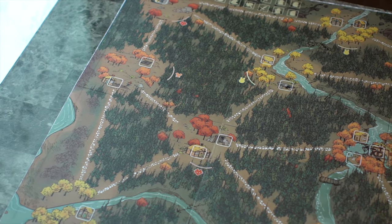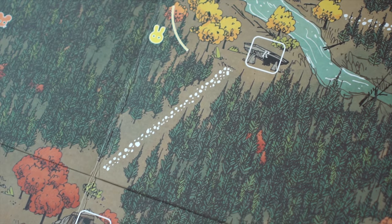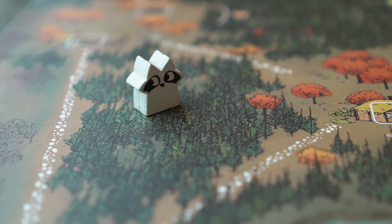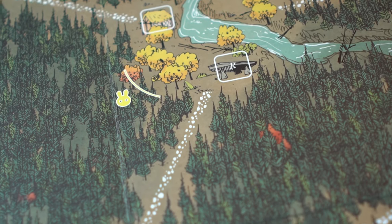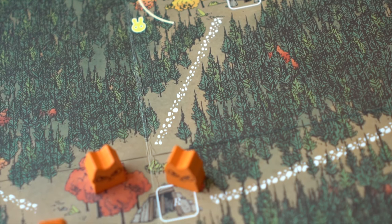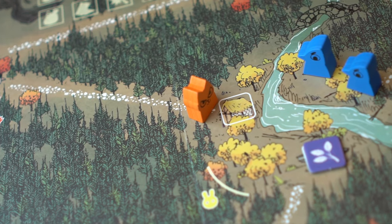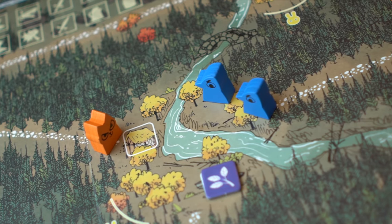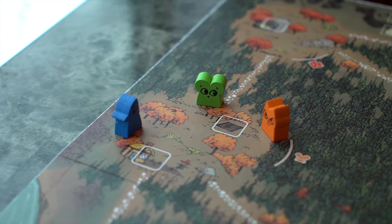This is the map. The map consists of 12 clearings connected by paths. In between the paths are forests, which only the Vagabond can move into. Units may move from clearing to clearing. When moving, a player takes the designated warriors and moves them to a clearing connected by a path. In order to move, a player must rule either the clearing they are moving from or the clearing they are moving to. In order to rule a clearing, a player must have the most combined warriors and buildings. No one is a ruler if there is a tie.